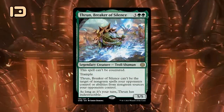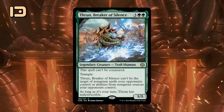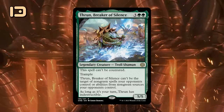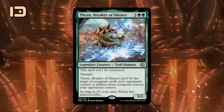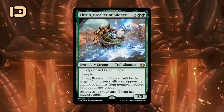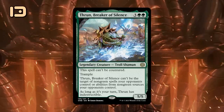Thrun is back, now as the Breaker of Silence. The 5-mana legendary troll is a 5/5 trampler that cannot be countered. It also cannot be the target of non-green spells or abilities your opponents control, which is as close as we're going to get to Hexproof. During our turn Thrun is indestructible, so there aren't too many cards out there that cleanly deal with Thrun — it will be a thorn in the side of mono-blue decks. Interestingly, it could also play well alongside your own sweepers, as it can survive them.